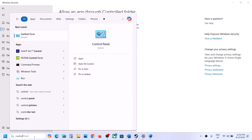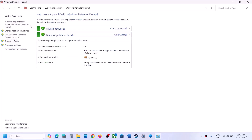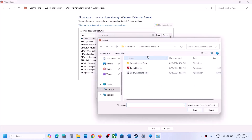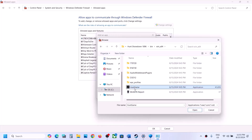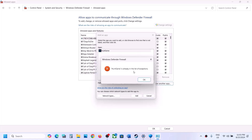Once the game is added, type Control Panel in the Windows search box and go to System and Security, then Windows Defender Firewall. Click on Allow an App or Feature Through Windows Defender Firewall, click on Change Settings at the top, then click on Allow Another App, click Browse, and go to the game installation folder.